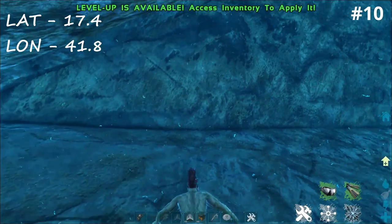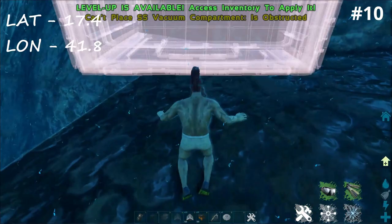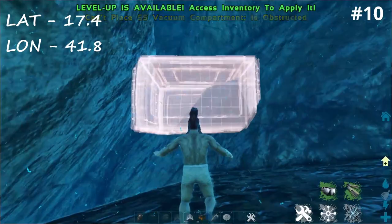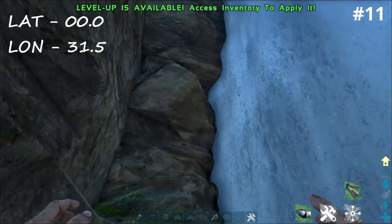Nice flat ledge right here - you can stick maybe a good two by two, so have a four by four vacuum compartments down here and then stack them up a little bit. Perfect little base location and you've got a few different checkpoints to work with, as well as this entrance right here. That's the location, that's the spot - hope you like that one.